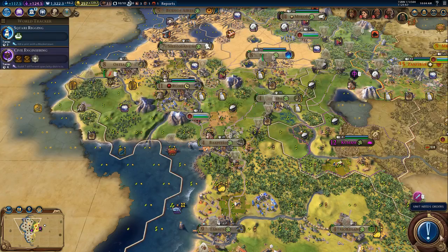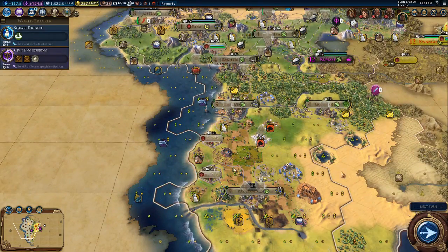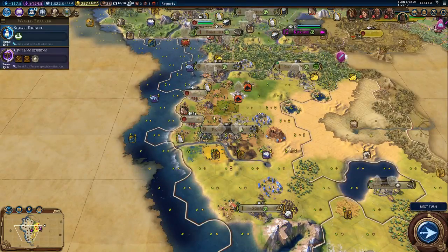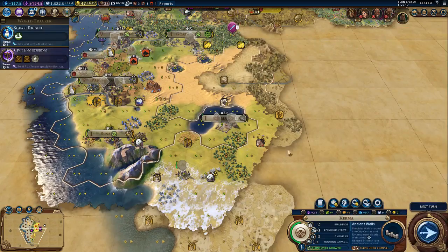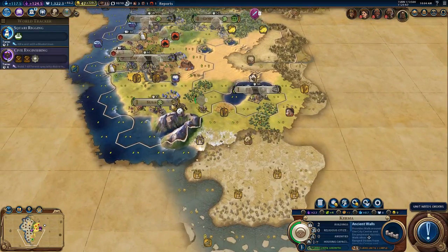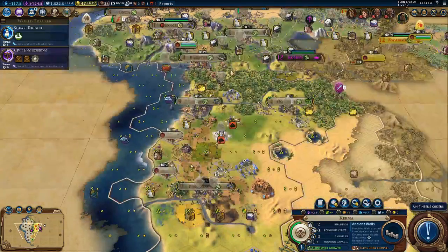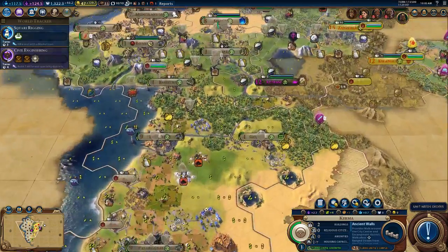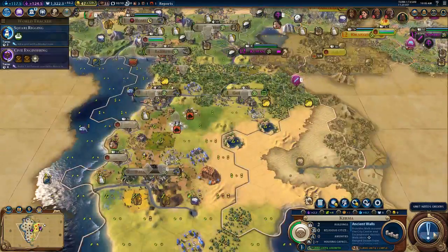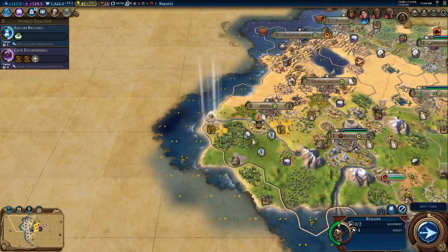I want you to go grab those fish. Go mine that. Mine that. We are probably going to need - wherever this other builder is coming from - we'll probably need another builder down here actually. Going there. You're going there.